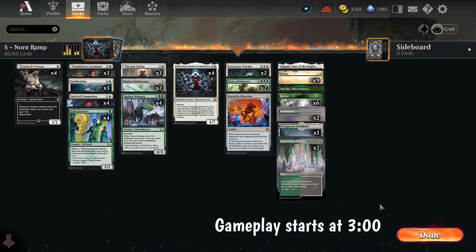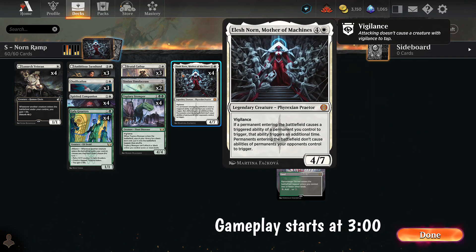Alright, what's going on everyone? I haven't brewed a deck in a long time and we might be finding out why. I have noticed that no one is playing Elish Norn. We were all super excited for this in previous season, right? It's a 5 mana 4/7 with Vigilance — that's already a good start — and whenever an ability triggers, it doubles. It's basically a Panharmonicon. This seems really cool and everyone's been distracted with Toxic and stuff, so I thought, let's try to put a deck together.